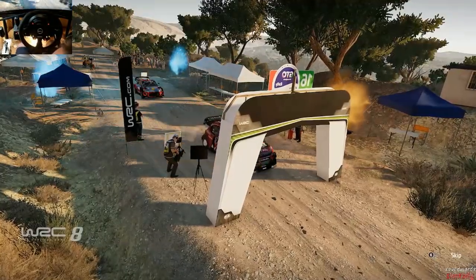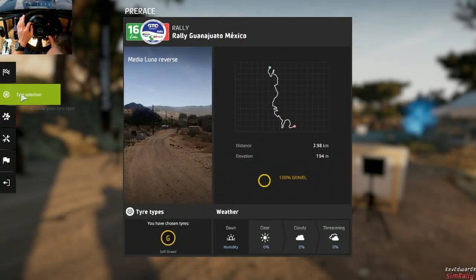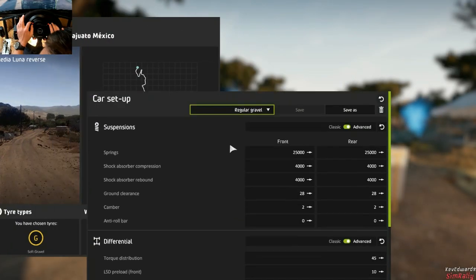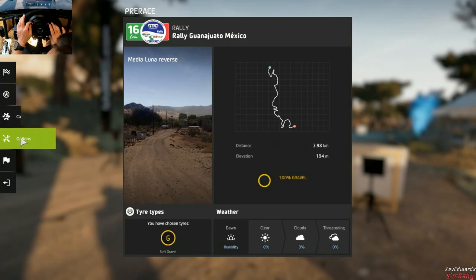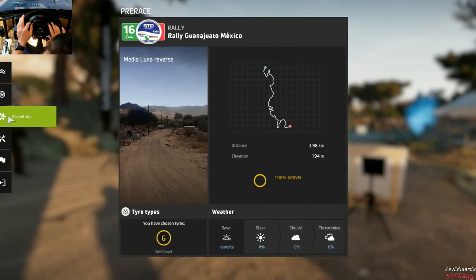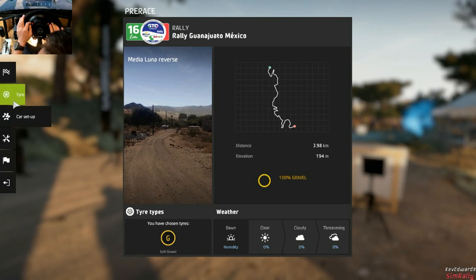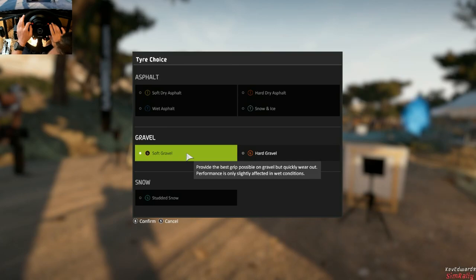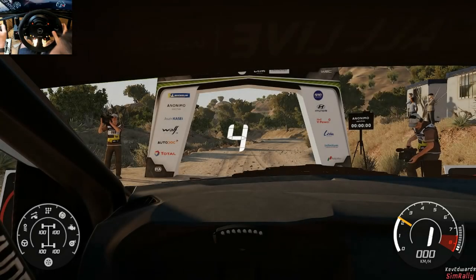Okay, so we're going to do one more stage with dynamic weather turned on. I haven't actually tried this myself yet, so I'm quite interested to see how it changes. I've got a little setup there. Wales — yeah. I do like the way you can change your setup. Tyre selection — soft gravel, I guess. It's only a short stage.